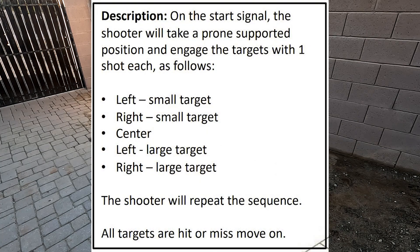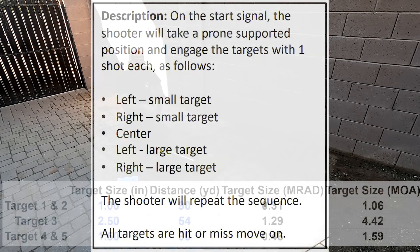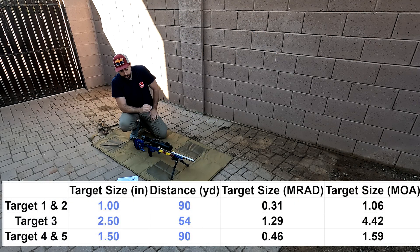Let's see what the course description says. On the start signal, the shooter will take a prone, supported position and engage the targets with one shot each as follows: left small target, right small target, center, left large target, right large target. The shooter will repeat the sequence — all targets are hit or miss, move on. The small targets are 1 inch at 90 yards — that is a very difficult target to hit.